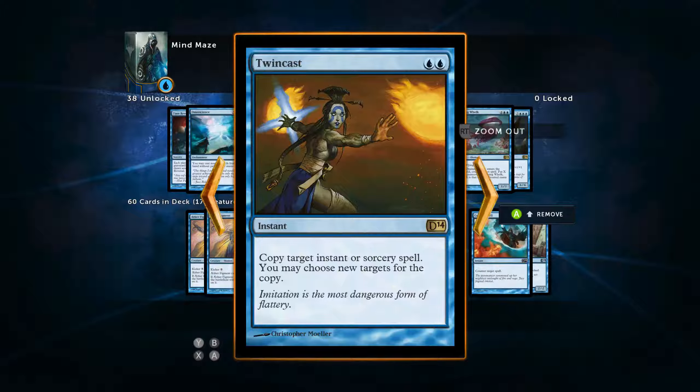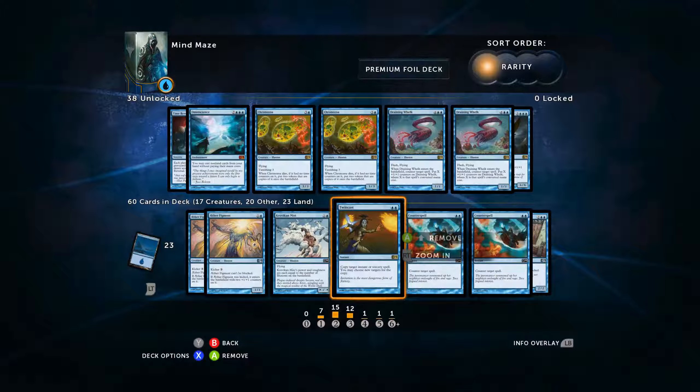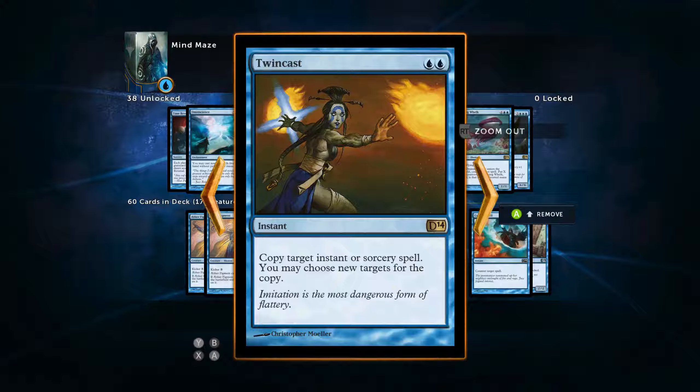Twincast is going to copy target instant or sorcery. Make sure you realize that this is a copy, not a redirect — meaning the original will still go off unless you are copying a Cancel to cancel a Cancel. Twincast is pretty awesome because you can dupe a Lava Axe and toss it back at your opponent. For two mana you're going to do all sorts of crazy, amazing things depending on what your opponent is casting. Twincast can win you the game. I do like Redirect a little bit better, but they're not even really comparable cards — same cost, but very different effects.